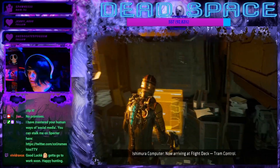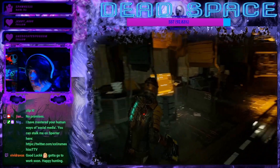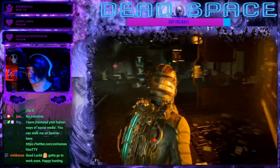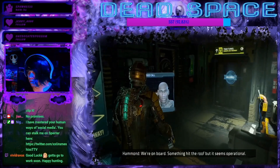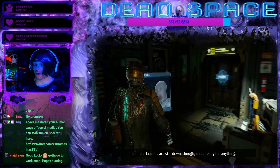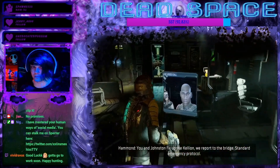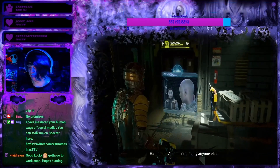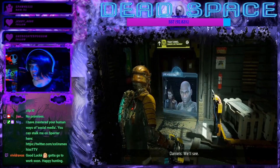Tram on route. Yeah, you're welcome — I guess I just killed like 10 necromorphs, no big deal. Could give me a raise, maybe stop ordering me around. We're on board — something hit the roof but it seems operational. When you're stranded in a desolate derelict space station it's always good to know that stuff is reliable and working. 'We report to the bridge — standard emergency protocol.' What protocol? People are dying here and I'm not losing anyone else. I highly doubt that.